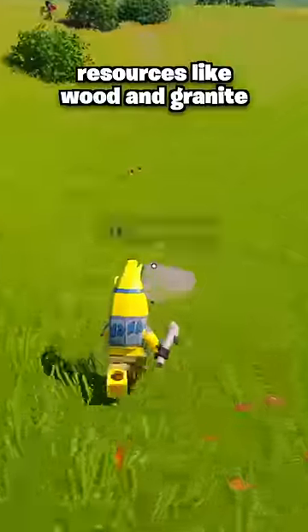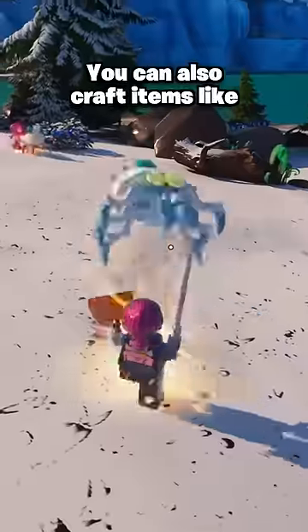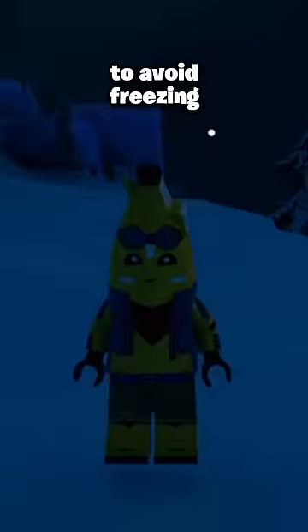In survival, you have to collect resources like wood and granite to make different things, like a crafting bench to upgrade your tools or create a house for shelter. You can also craft items like swords, a shield, and torches to explore caves. To survive, you have three hearts, but you need to eat food and stay warm by the campfire to avoid freezing.